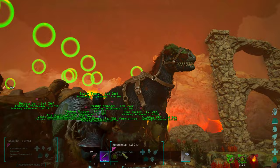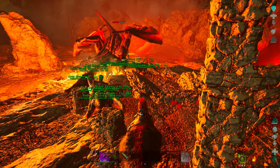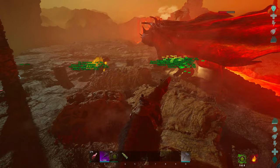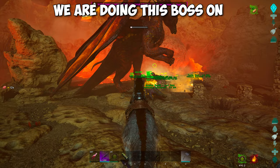When the Dragon lands again, simply jump back on the Yutyrannus and start boosting with the Roar. As you can see a couple of the Therizinos got stuck, but things like this can happen so keep that in mind.